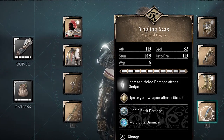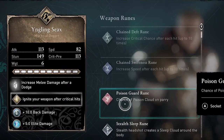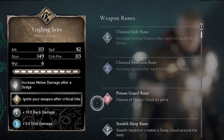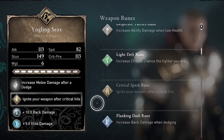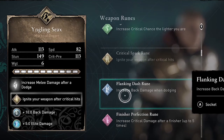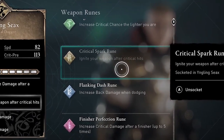My second favorite rune is Critical Spark. These rare runes do not stack, so if you have two of these runes and you put one on your main hand and one on your off hand, you will not get additional fire damage or duration.